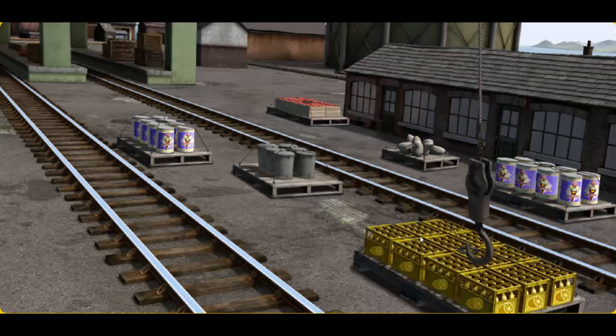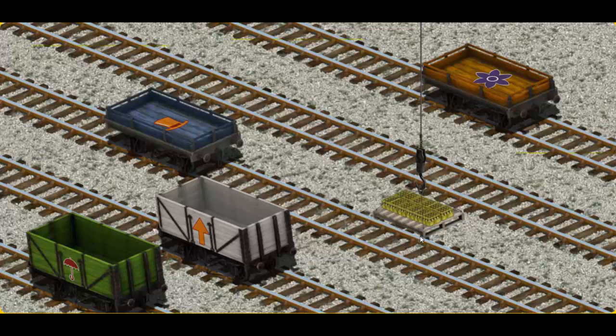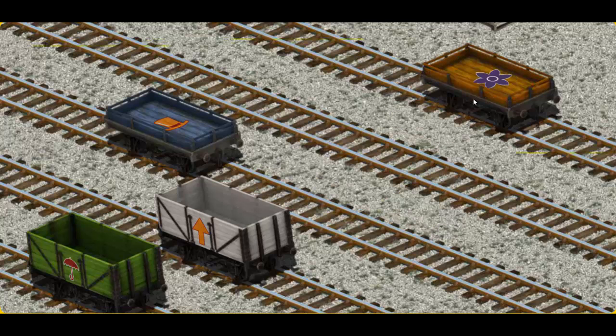Let's lift and load. Now the cargo must be loaded. Show Cranky where the orange flatbed with the flower is. You've found it!